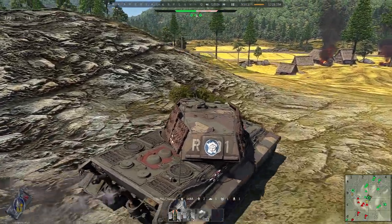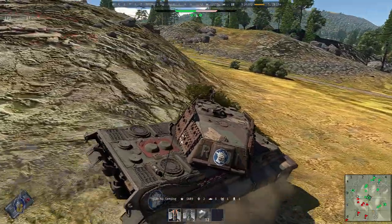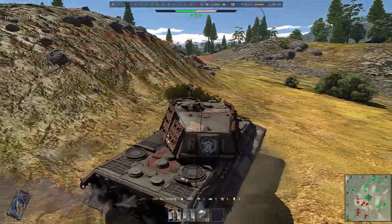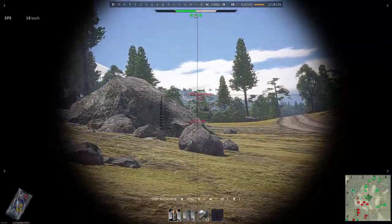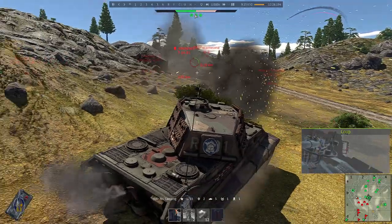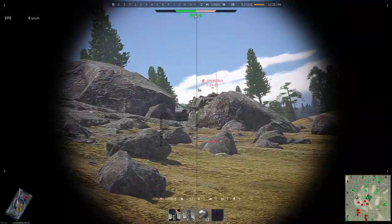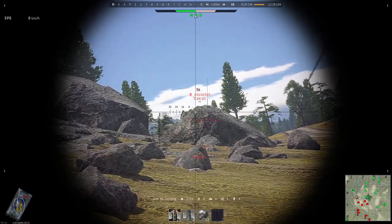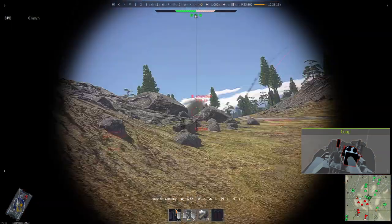If you see that the enemy is strong in this area, just don't go to A. Try to control this area between A and B again. Now I'm pushing a bit to eliminate the few tanks which still have a view over the hill.